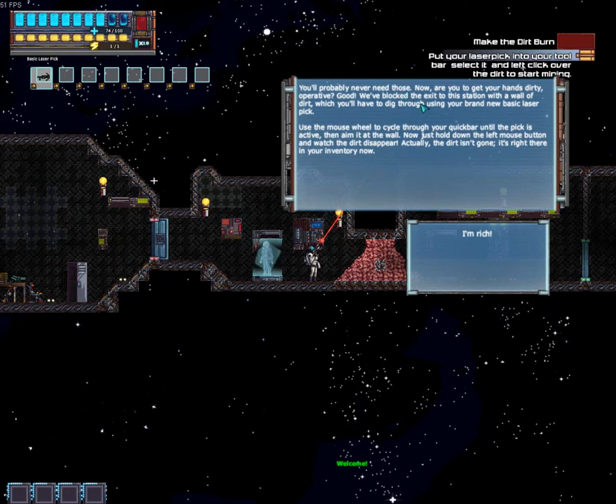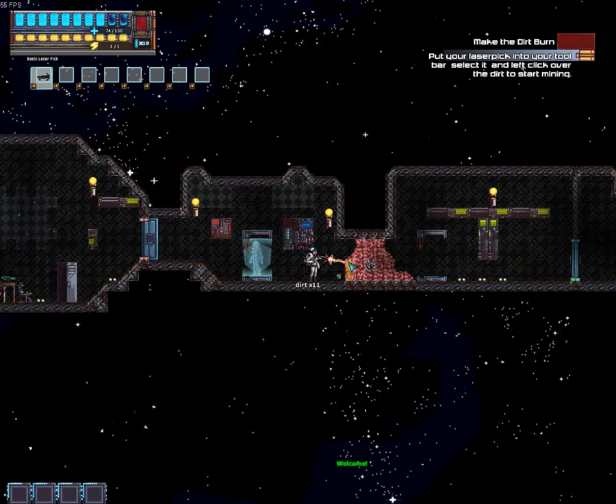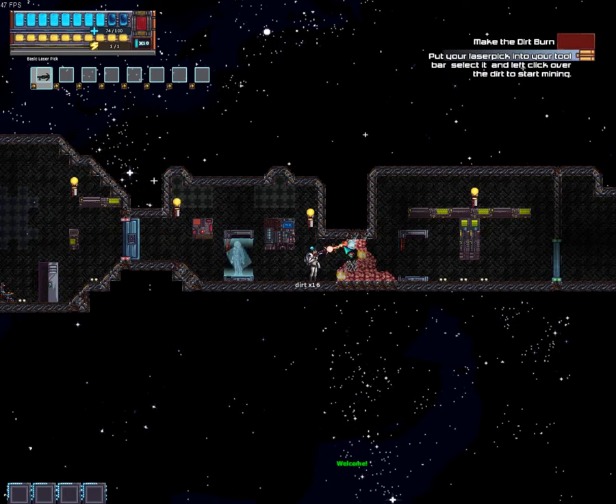Now, are you ready to get your hands dirty, operative? Good. We've blocked the exit to this station with a small wall of dirt, which you'll have to dig through using your brand new basic laser pick. Use the mouse wheel to scroll through your quick bar until your pick is active, then aim at the wall and hold down the left mouse button and watch the dirt disappear. It's in your inventory now — I'm rich! Dirt rich. It's not the fastest of tools, but it's a bit quicker than the Matter Manipulator from Starbound. We can only do one block at a time with this at the moment.